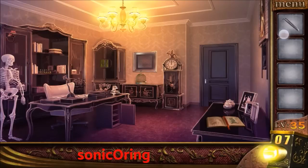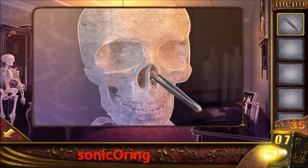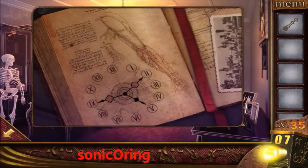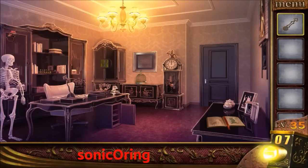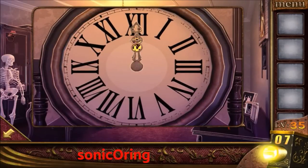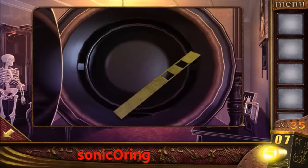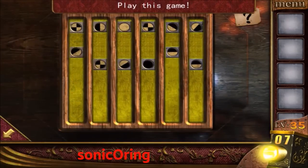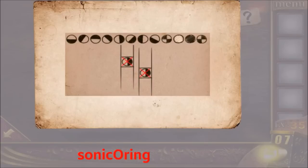Get the tweezers and use them on the left clock. Add the four o'clock hand. Tap on the right book — you can see the time here: two and nine. Use it on the clock and change the time. Now get the pepper slide and use the pepper on the left panel.